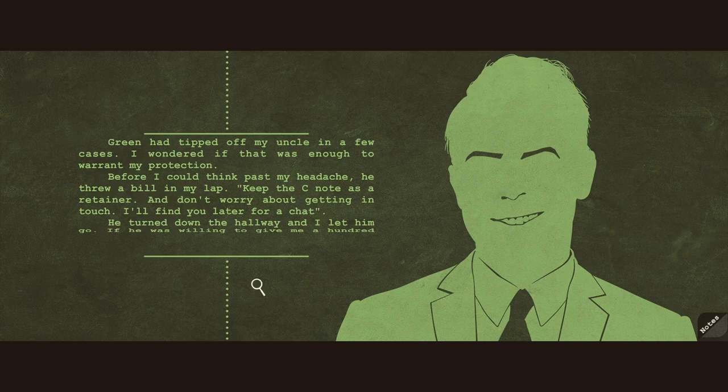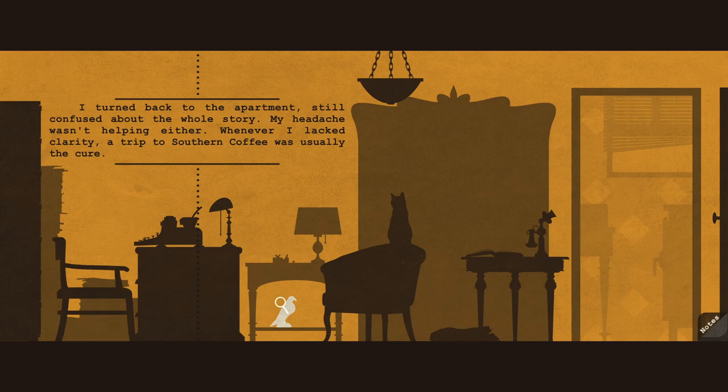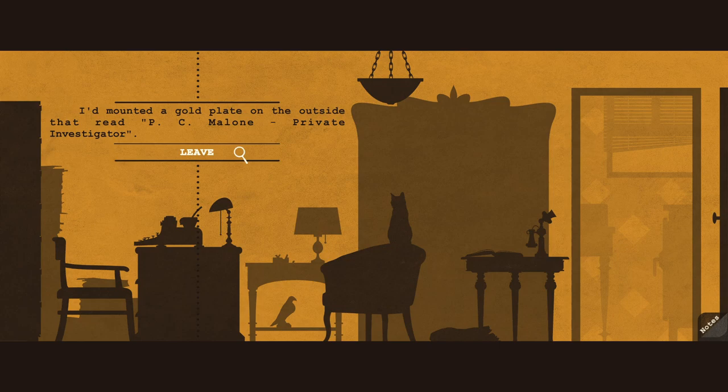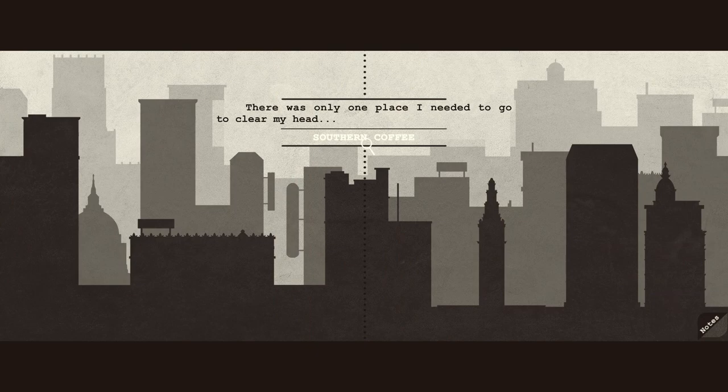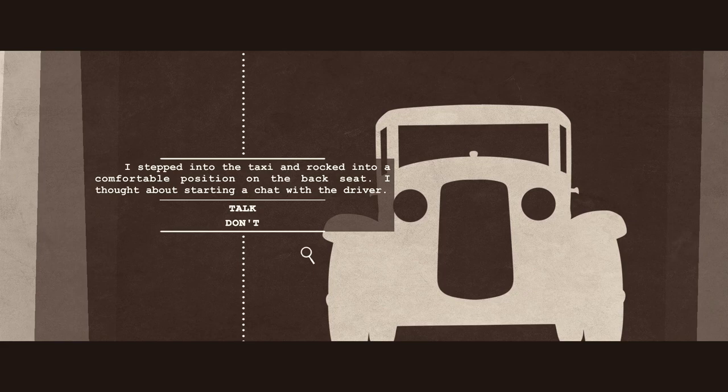I'm a sucker for a good noir detective story, and swapping Humphrey Bogart for Lauren Bacall is a great choice that really makes things interesting. The characters you meet are the archetypes you'd expect — grumbling hired muscle, shady businessmen, and mafioso hiding in plain sight. Visually, A Case of Distrust is an absolute delight; everything is presented in a noir pop-art style that really cements the theme. The music sounds like you're sitting in the back of a smoky jazz nightclub. A Case of Distrust isn't terribly long, clocking in at around three hours, but even with my limited time I'm already in love. It nails every aspect of the noir detective genre.